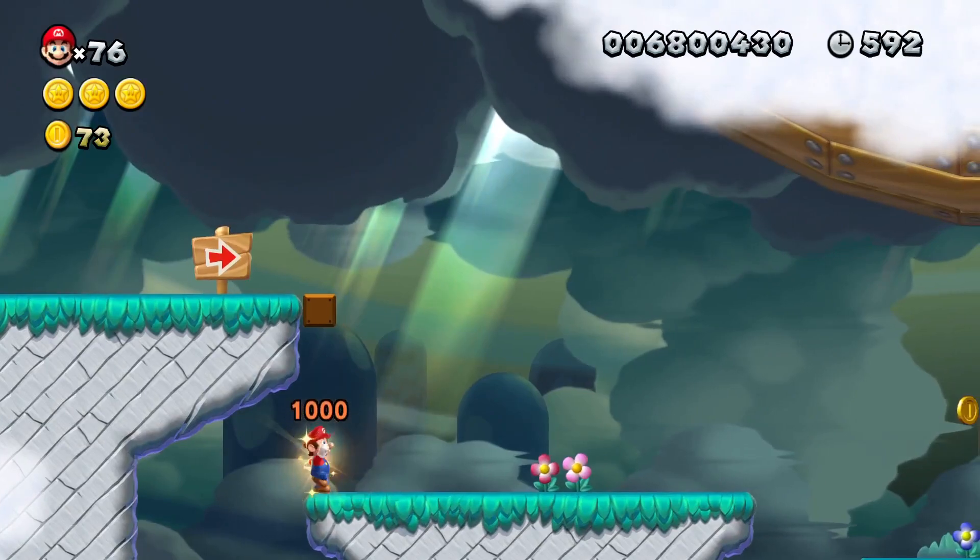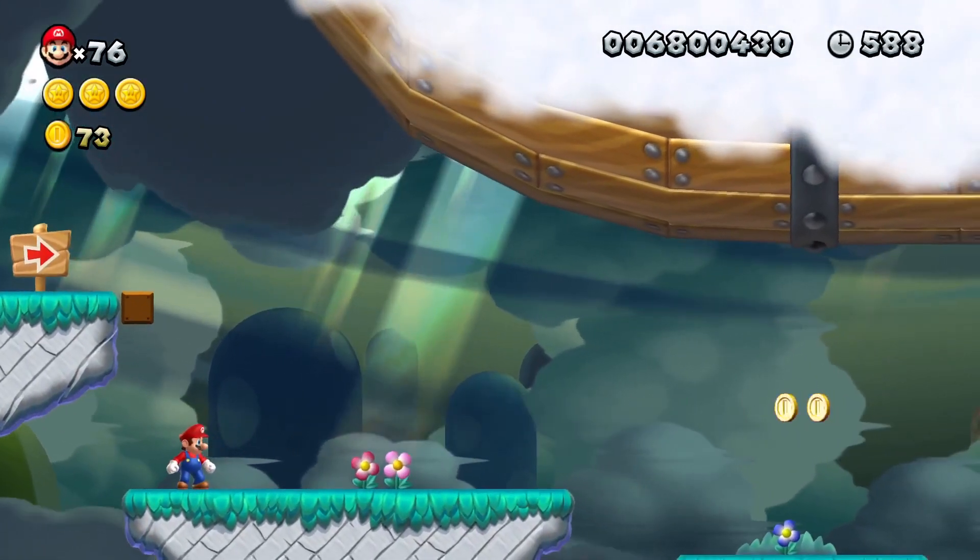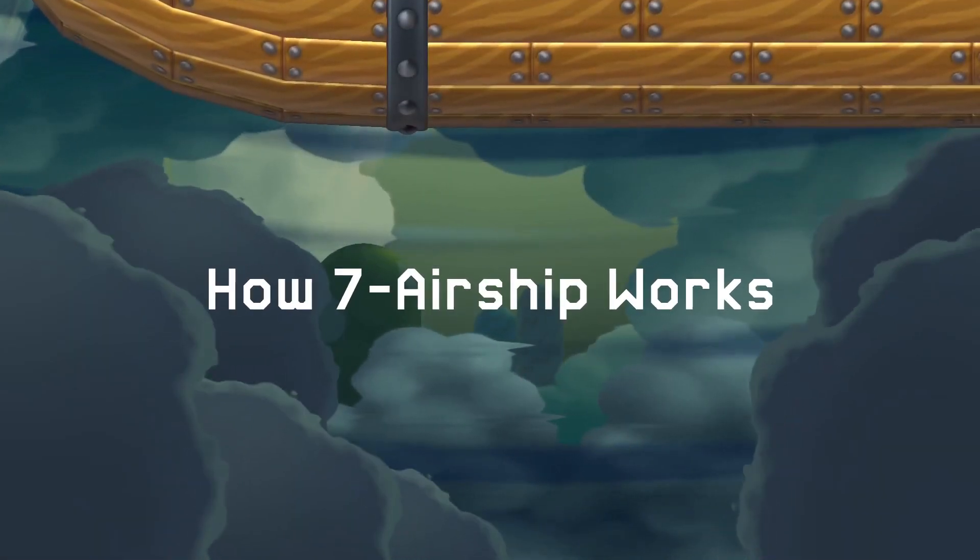How is it that boarding the Airship achieves this unique effect? Hello everyone, Rymia here. Let me explain how Seven Dash Airship works.